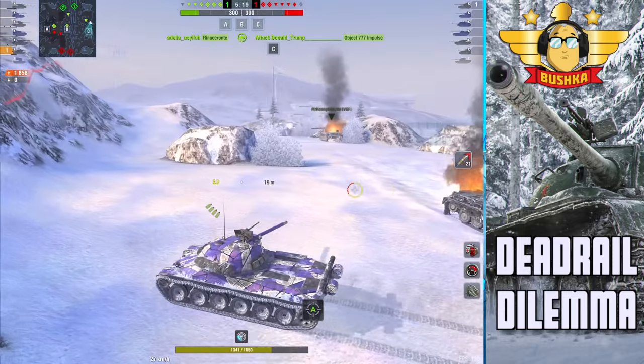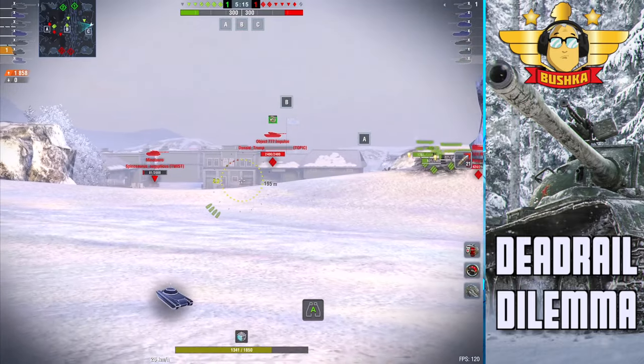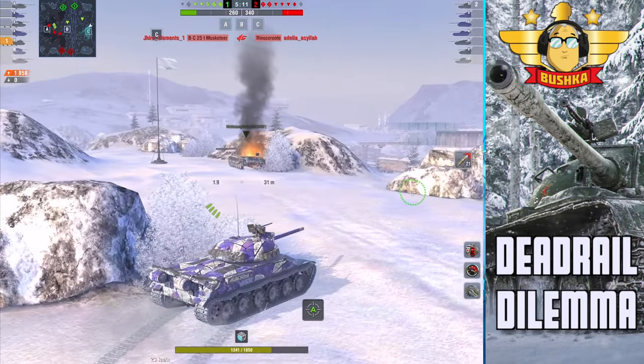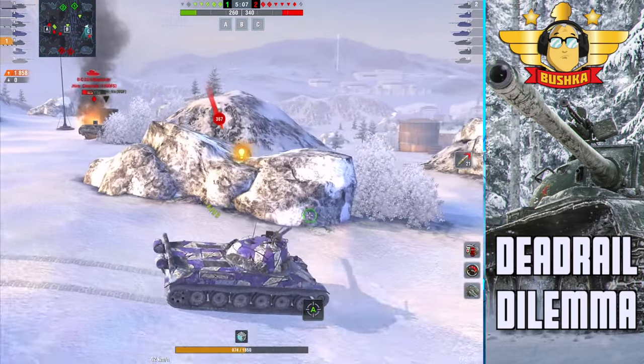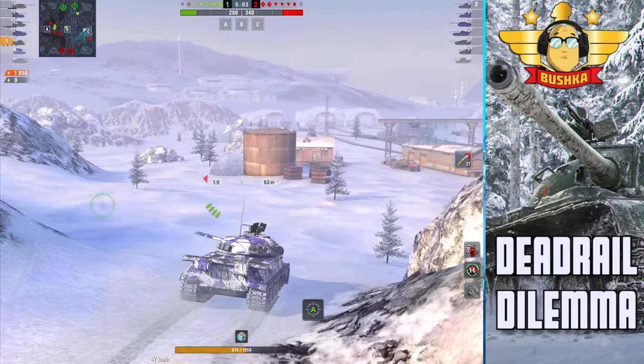He's just escaped with his life, but this is the real dilemma of Dead Rail — TDs make and break this map. We have a TD in the middle of our spawn who's going to start rolling through and getting involved. The 183 is pretty much hit-point disastrous, so he's got to rely on me pushing forward.